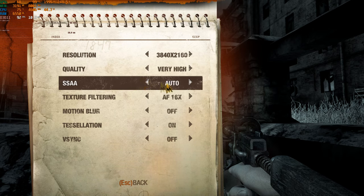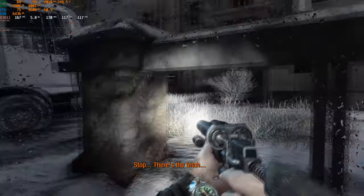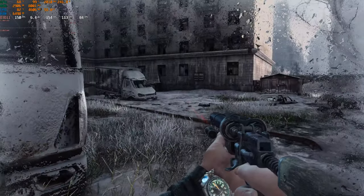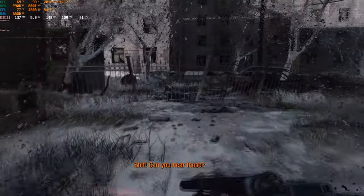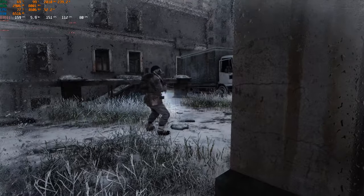Let's try something unique: 0.5x SSA at 4K, which will render the game at 1080p and upscale. I do not recommend doing this — the game looks like shit. Around 170s, but things are noticeably softer. It still looks actually very good if you don't pixel peep. There's a much higher frame rate — it's like a 4K 144Hz experience, which is great.